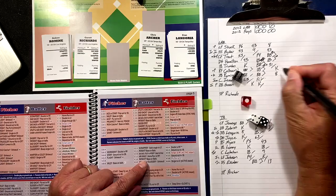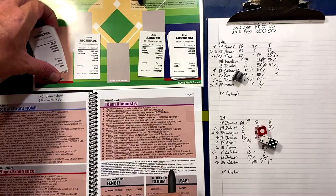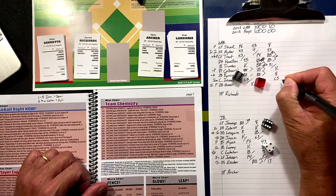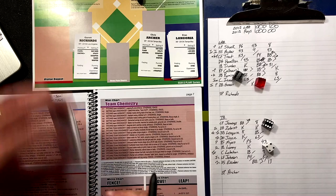Back to the purple team chemistry for Iannetta — four-six — dissonant? No. Lines out to third.